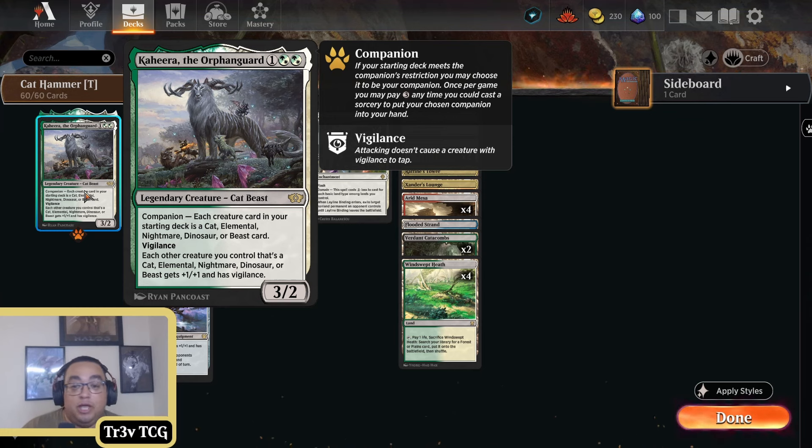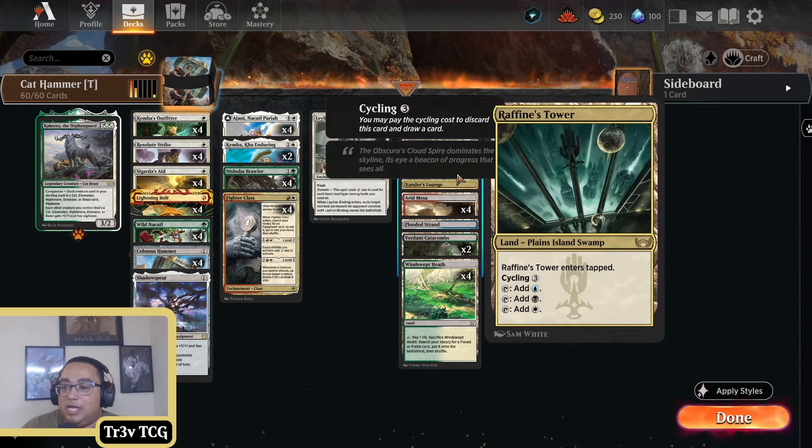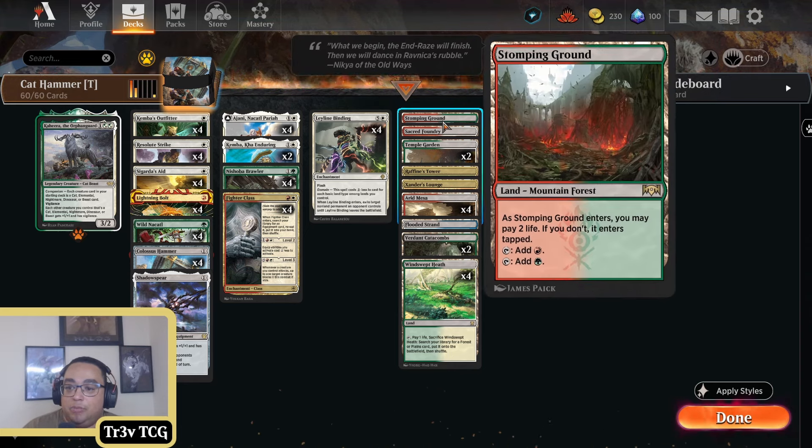Each creature card in the side deck is a cat — nice, we fulfill that requirement — and then it buffs your cats, giving some nice added value against slower decks in the format. The mana base is pushing itself to the boundary. You're playing 17 Lancer, 4 Heath, 2 Catacombs, 1 Strand, 4 Aramacer, and then Xander's Lounge and Raphine's Tower as our tri-lands of choice, with Temple Garden, Sacred Foundry, and Stomping Ground.